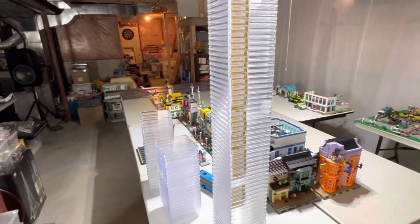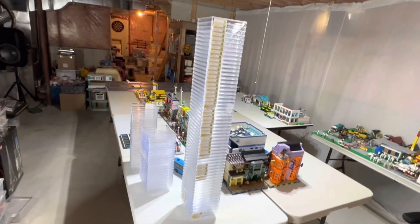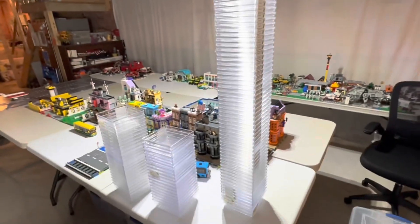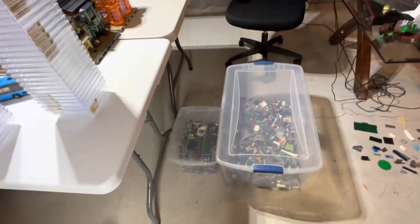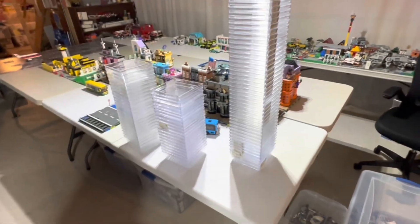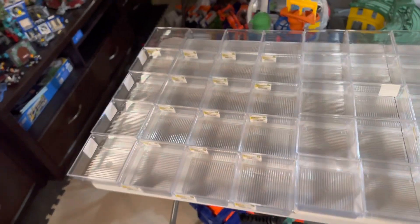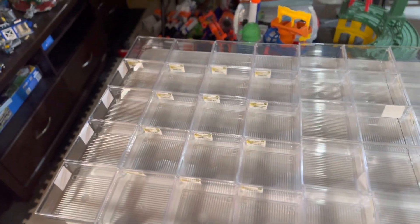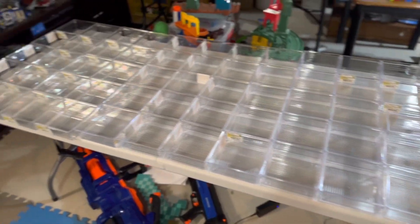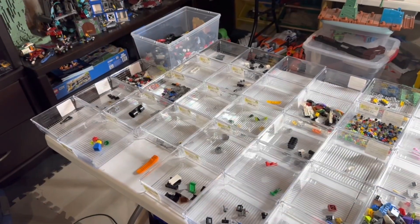I made it home without dropping any of those, so there are 100 bins right there. Our goal is to turn that pile into something organized nicely in here. Now we've got some of the bins laid out — all 60 here so far — so let's start seeing how we can fill them and carry on from there.